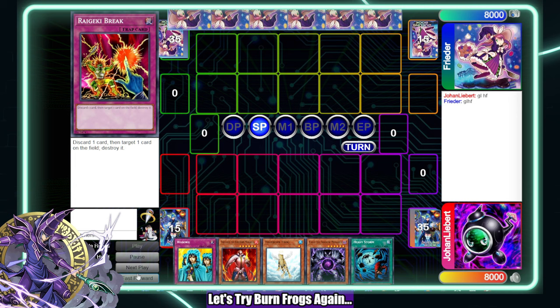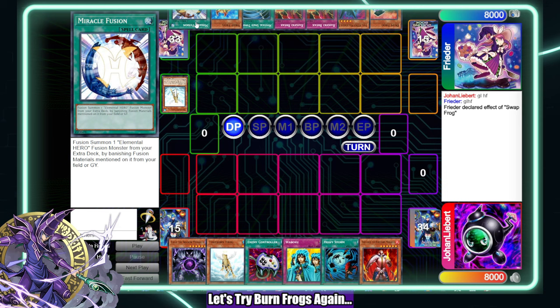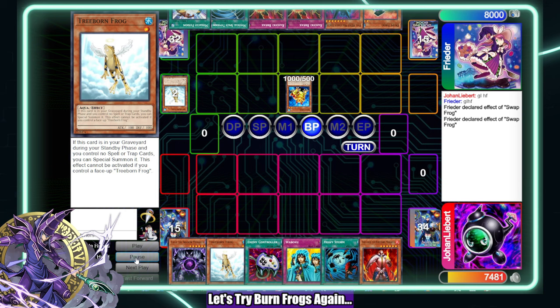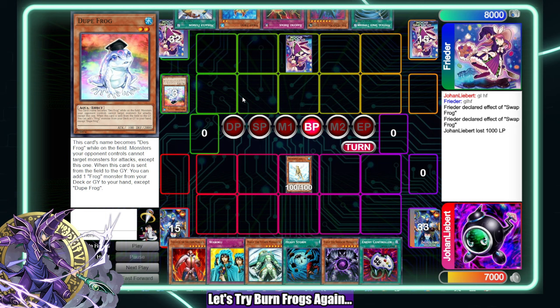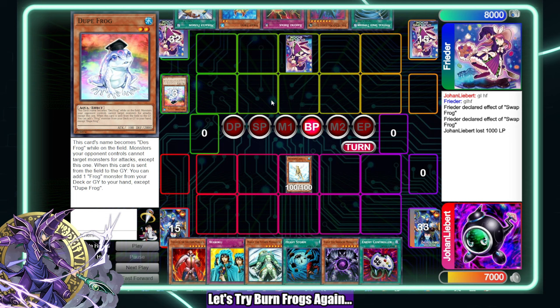They opened Swap Frog and a pretty mediocre hand — except they just drew Miracle Fusion I think. Because I'm not doing anything, their hand doesn't do anything either. I had the option of discarding straight to the graveyard on the end phase or crashing into the Dupe Frog. He already has access to Treeborn Frog and Swap Frog — crashing here doesn't actually do anything. I think it's necessary to get this off the field just in case they decide they want to block me next turn. I'd rather get rid of this through battle, trading a Treeborn for it is fine.